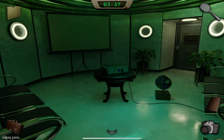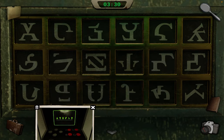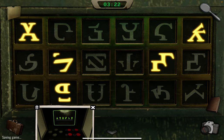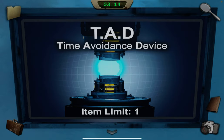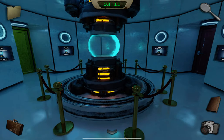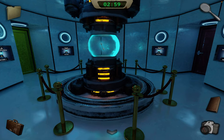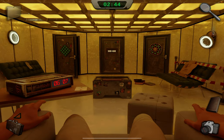Go up the right stairs to this door. Take out that photo and copy it. Now, if you tap on the sign, it's a time avoidance device — you can put an object in there and it'll stay on the next loop, even after you die. We're going to put the key in there so we'll be able to get the other key. You can either wait for the timer to count down or come back here and touch the wires on that light.